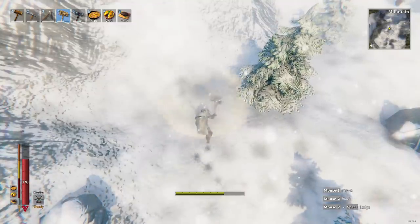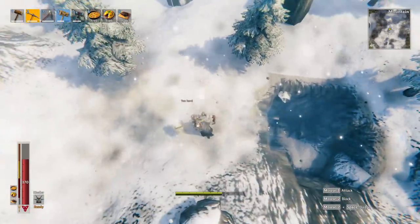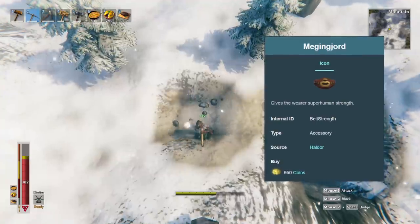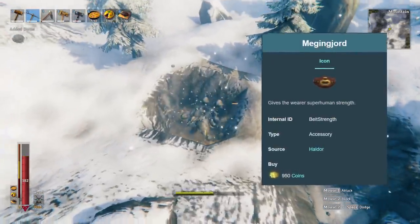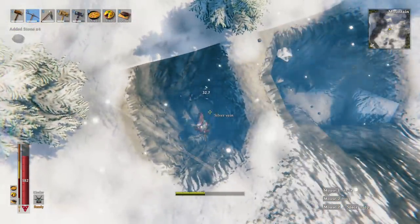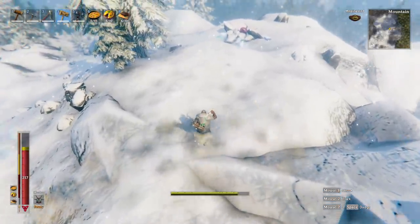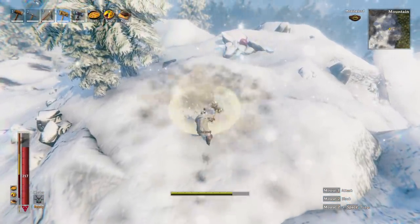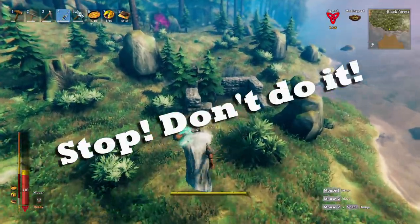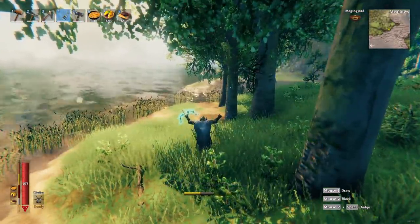You can even use these weapons to replace the Wishbone altogether, making room to equip the Megingjord. Due to the fact that you can't equip the Megingjord and the Wishbone together, this way you'll have that increased inventory space while also having a tool to locate ore near you. Just keep smashing the ground every few steps, look for 'too hard' messages, and you will find ore very easily.